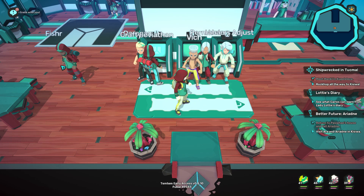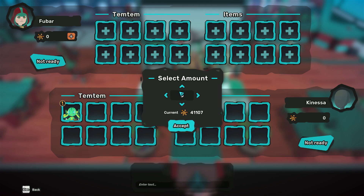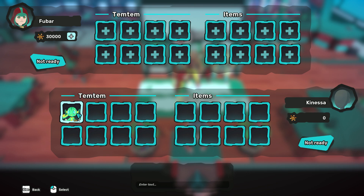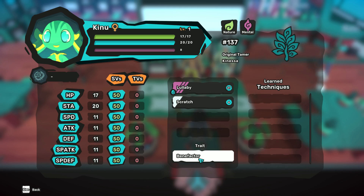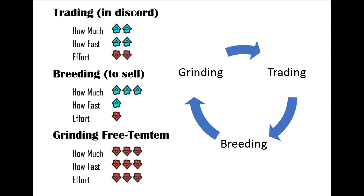I'm not an expert trader myself, but I enjoy watching in-game economies. To demonstrate how trading works: someone offers a trade, you accept, and the trading interface warns you that all trades are final. I do wish you could type in the Pansun amount instead of scrolling up — when you're dealing with 20, 30, 40, 50,000 Pansun trades it gets a little annoying. Before hitting accept, always verify the egg move, trait, and that all stats are 50. That's the general overview of trading.